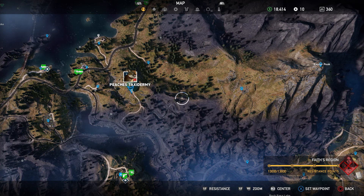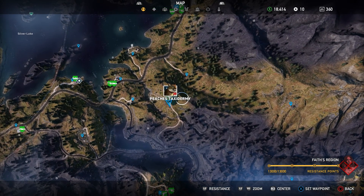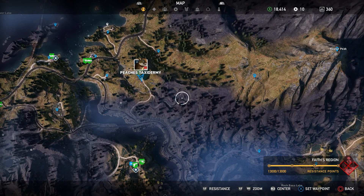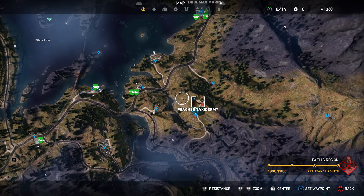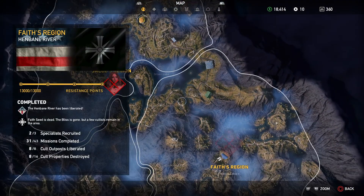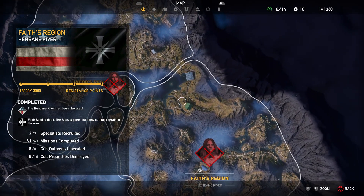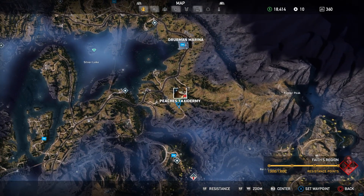Hi guys, Elite Gaming Entertainment here again today. We are with Far Cry 5 and I'm going to do the mission Peaches' Taxidermy. After you've done this you will be granted the use of Peaches. Without further ado, I'm going to get into it. If you want to find out where she is, she's in Faith's region. Head north and if you zoom in you'll just see a big picture there — that's where it is on the map.